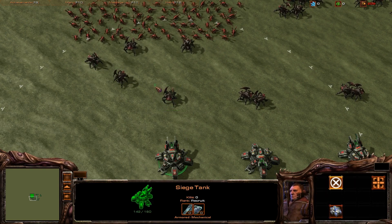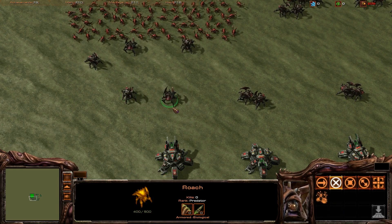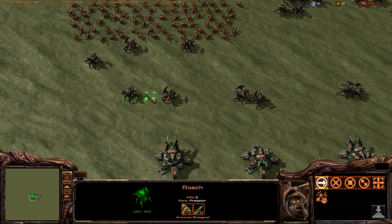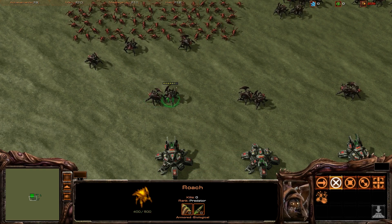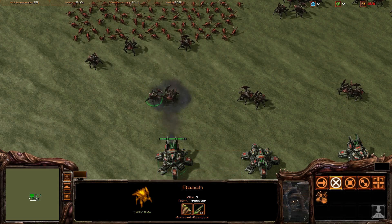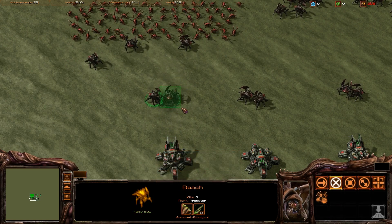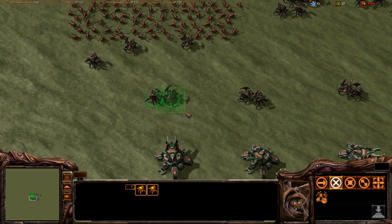Siege tanks will do 50% damage to units a little bit further out — about right here. That's going to result in this Roach taking 25 damage. They aren't right next to each other but they're pretty close, so he should end up at 425. And there he goes. So we've got 100% damage splashed around the first area, and about 50% damage around this area.